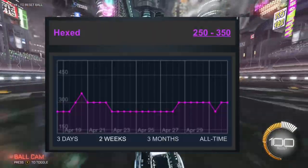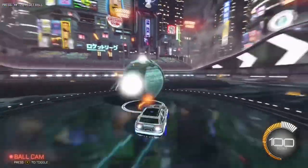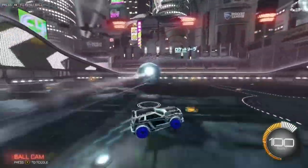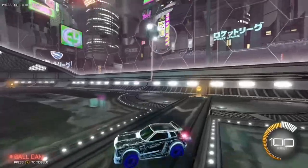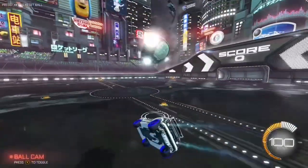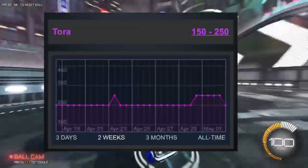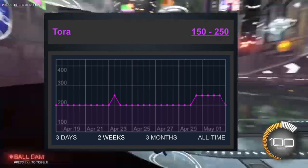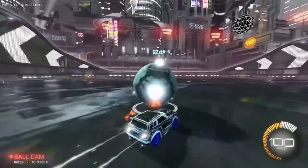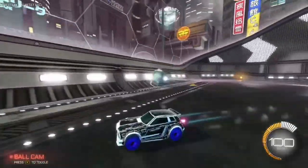Hexed goes for about 250 to 350 credits and is very easy to get for 150 credits. Same thing with Spectra — it also goes for about 250 to 350 and is very easy to get for 150 credits. I've actually made quite a bit of profit buying them for 150 and selling them for 300 to 350 myself. For Torah it might not be as easy, but you can probably get it for about 100 credits under minimum then sell it for 200 or even 250 — that's 100 to 150 credits profit, which is really good for beginner trading.